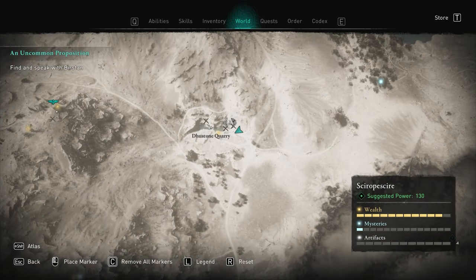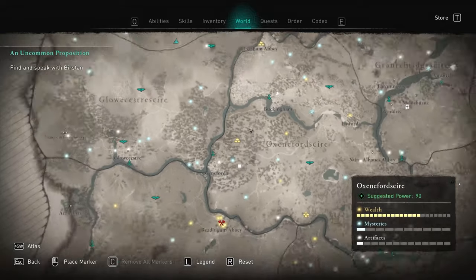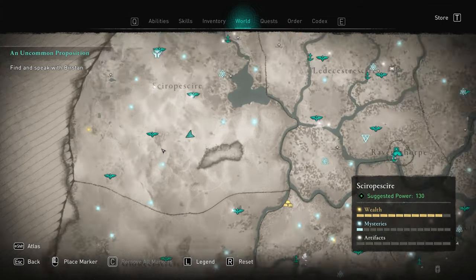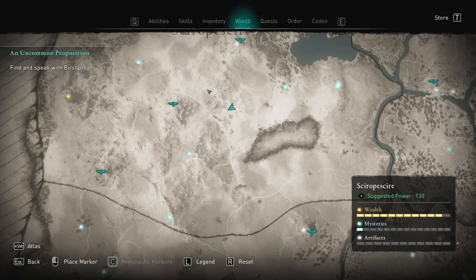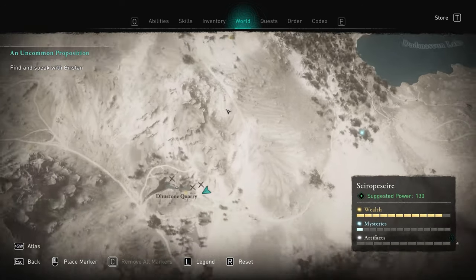Now, without further ado, I will show you how to get this shield. It is located in Shropshire, roughly in the middle. If you've done the main storyline, you will find it. It's in Dunstone Quarry, which is just below the hill gate.